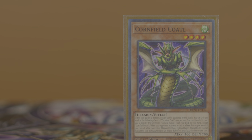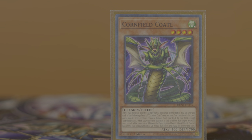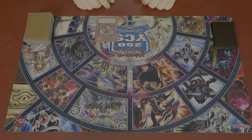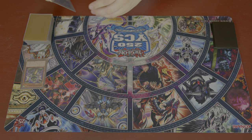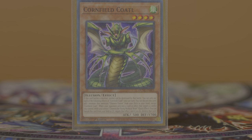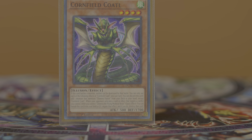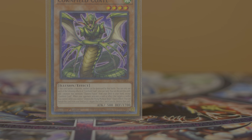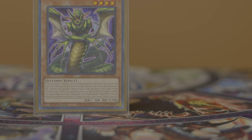Cornfield Coddle is a wind level four Illusion that lets it discard itself to search a monster that mentions Chimera Fusion, which 99% of the time is going to be Mirror Sword Knight. In the combo parts later in this video, you can replace any combo where you need a Mirror Sword Knight in hand and extend it by one step with a Coddle search. The second effect lets it banish itself from field or graveyard to negate and destroy a card effect that targets, while a Flying Mythical Beast is on the field. You won't be playing three Coddles since it's essentially extra copies of Mirror Sword Knight, but even if you hard draw it, you can still discard it for targeting protection once you get the fusion up.